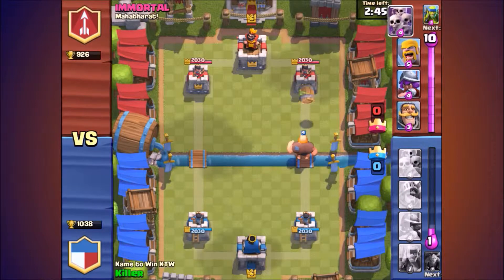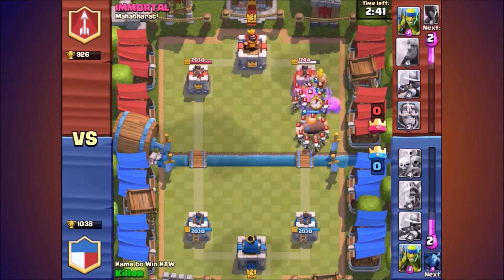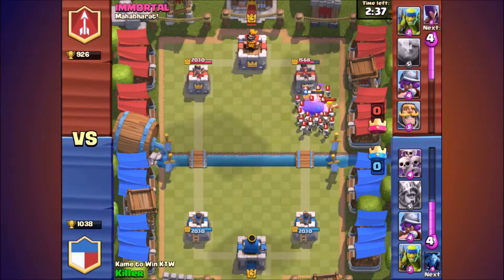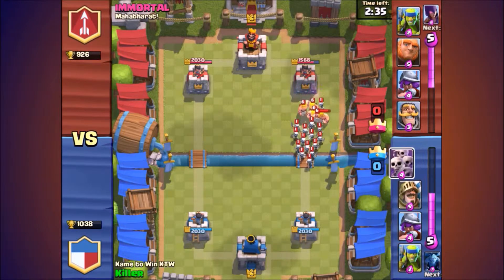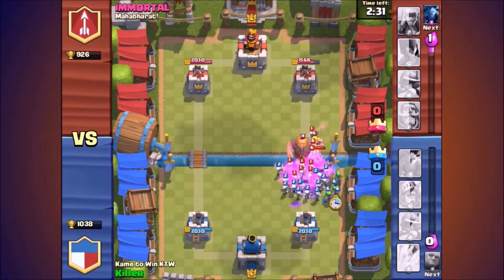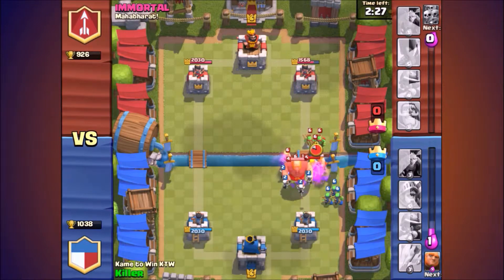First of all I'm gonna send in my giant and goblin hut to the tower. He sends in his skeleton army but I have nothing to defend it, so I'm getting pretty mad — that was just a waste of his elixir. Skeleton army coming towards — that's one shot from the towers, which is pretty nice. Sending my skeleton army to take out his opposing giant and easily take that out.